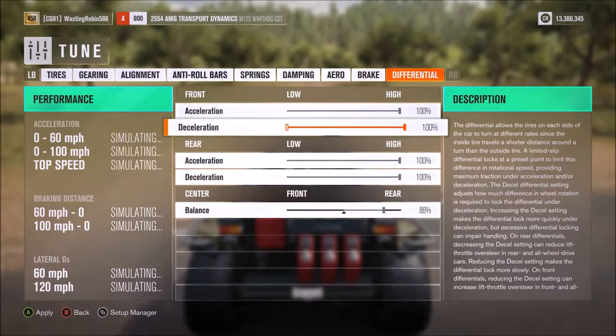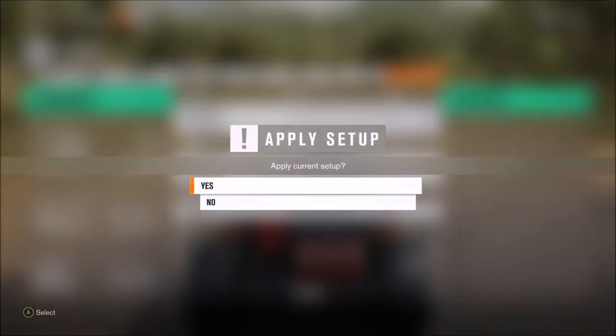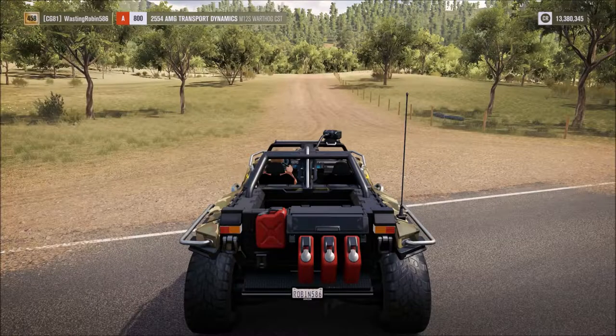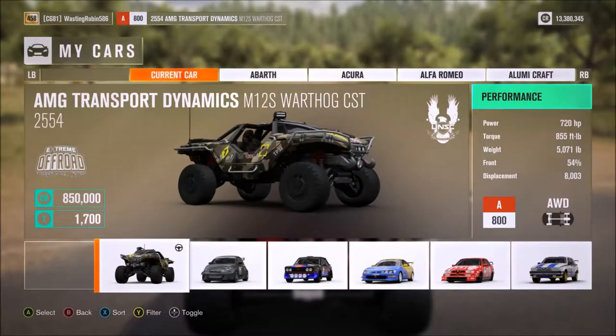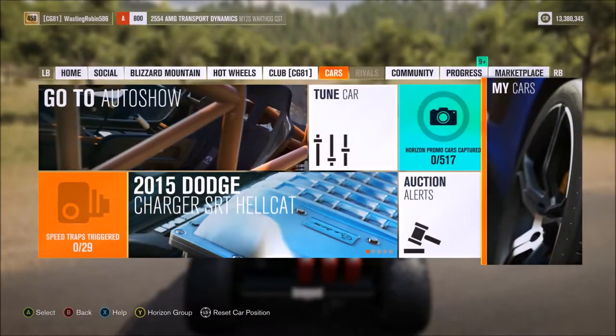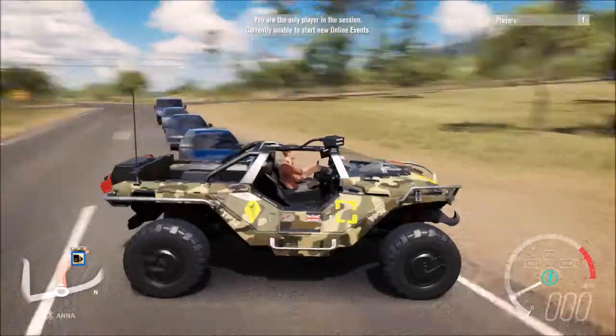The rear's already locked and it's 86 percent balanced towards the back. Let's look at power and weight: 720 horsepower, 855 foot-pounds of torque, 5,071 pounds, 54 percent of the weight in the front, and it's 8,000 cubic centimeters. That's a huge engine. Anyways, you saw the stats — let's get it going.